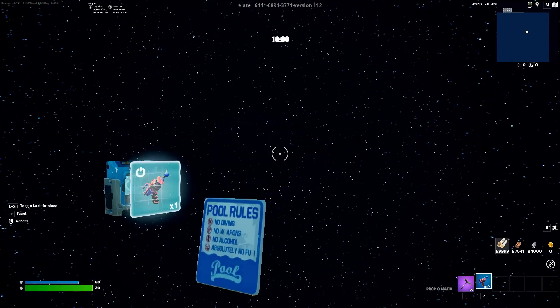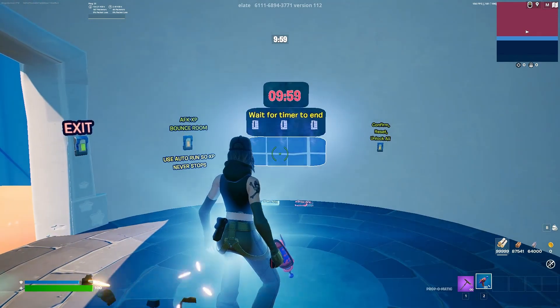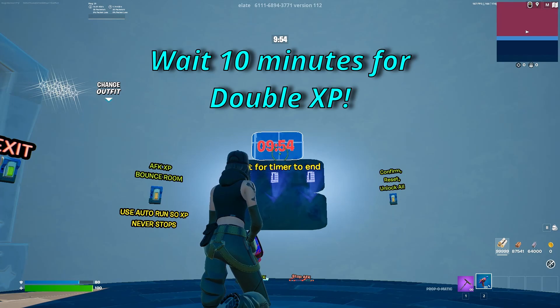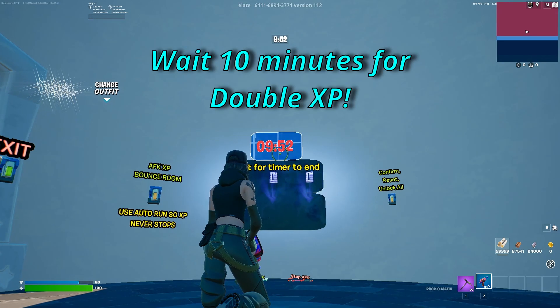Now that we're at the sign, interact with it — that's going to teleport us to this area. We're going to have this 10-minute timer right here. Wait the 10 minutes. You can wait 15 to 20 minutes if you really want a ton of XP, but after the 10-minute timer expires we'll come back and show you where the XP glitches are.